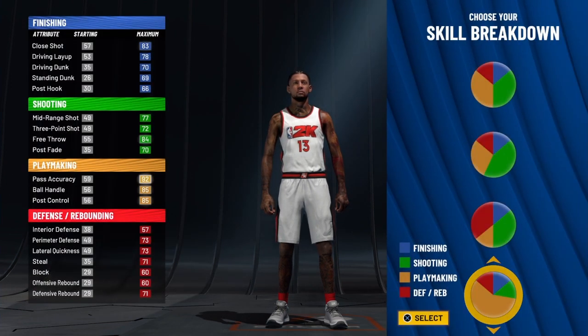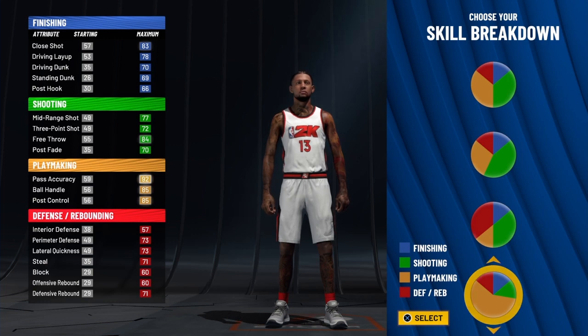Now we're going to go with the skill breakdown of the pure playmaker. If I didn't say it, this is Paul George's exact build for offensive threat — and it is lethal.